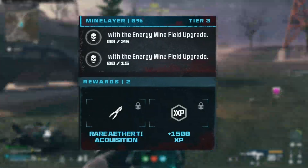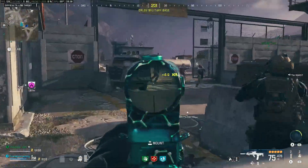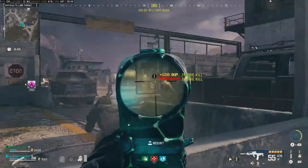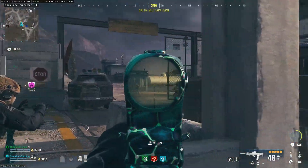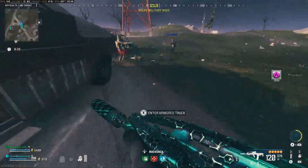The Energy Mine is a field upgrade, so that means you can load out with it. It's the base level field upgrade, so you don't need to acquire any pattern or anything. Just make sure that the Energy Mine is in your loadout as your field upgrade before you go into a match.